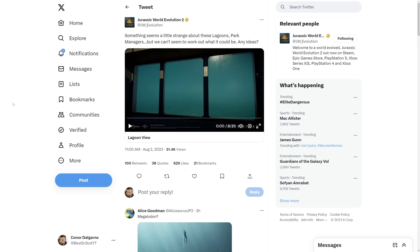A little bit earlier on the Jurassic World Evolution 2 Twitter, as you can see, Frontier have teased the next DLC. It reads: 'Something seems a little strange about these Lagoons park managers, but we can't seem to work out what it could be - any ideas?' They've posted a little video, Twitter quality, so I'm going to load it up full screen and check out this hint.